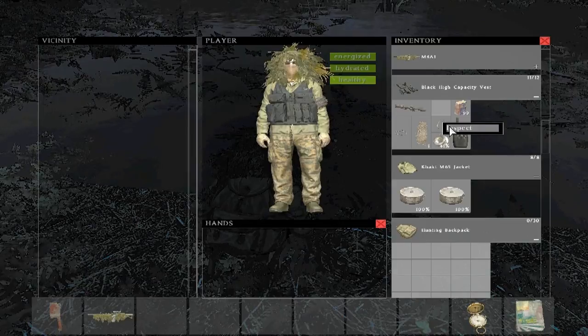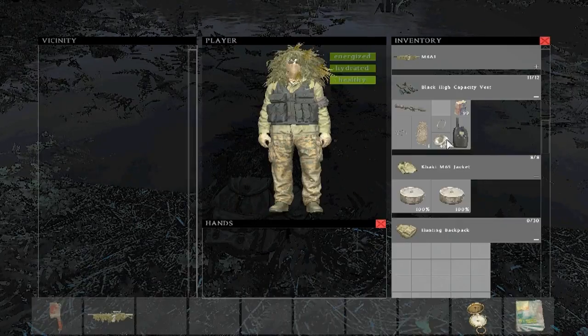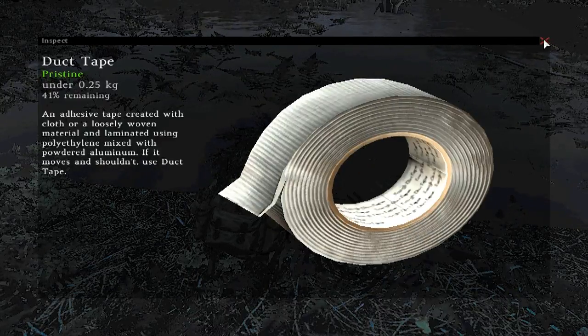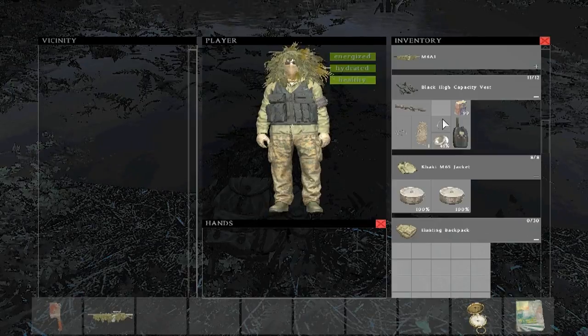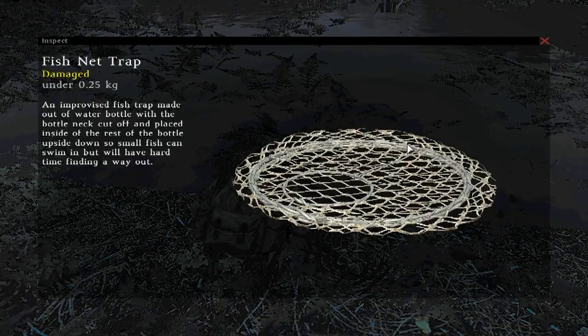You're going to need some wire — you can get that out of sheds. And of course you're going to need your duct tape, which is mainly for the repair. What you're going to do first is combine your fish net with your metal wire. Once you do that, you'll end up with a fish trap.